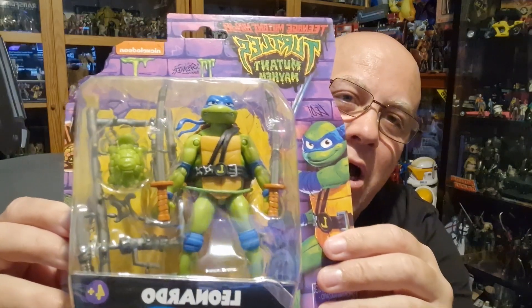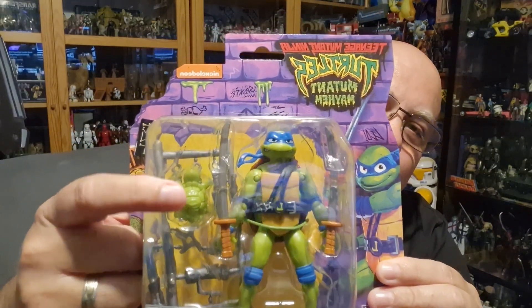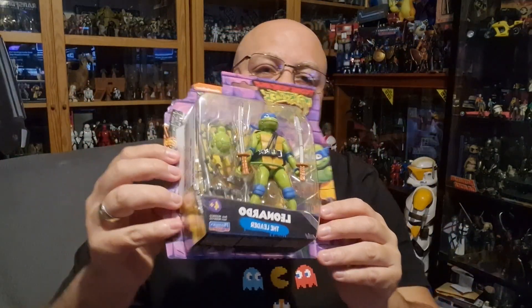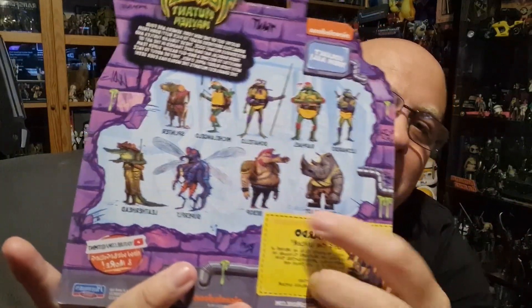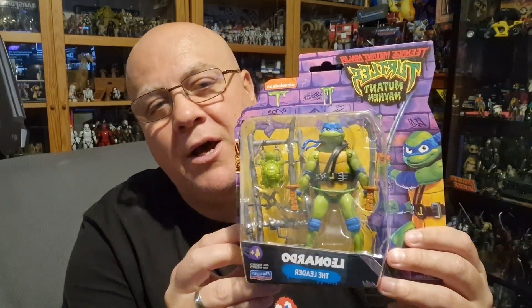I'm going to get a couple mint on card. I've got this one here and I love the little turtle he's got as well. On the back, guys, you can see there's another Rocksteady and Bebop — I've seen these in the shop so many times and just not picked them up, because in my eyes I already had Rocksteady and Bebop. But I am definitely now going to go down the Leonardo line and pick up a few Leonardos.